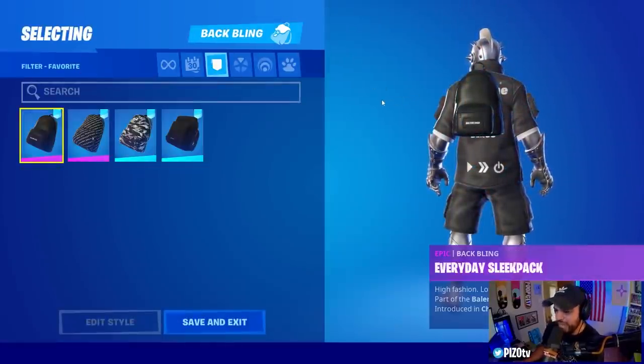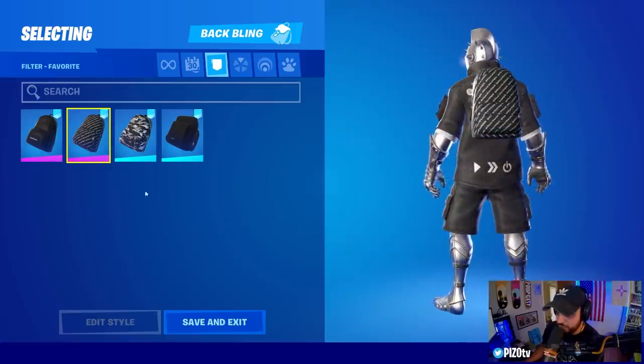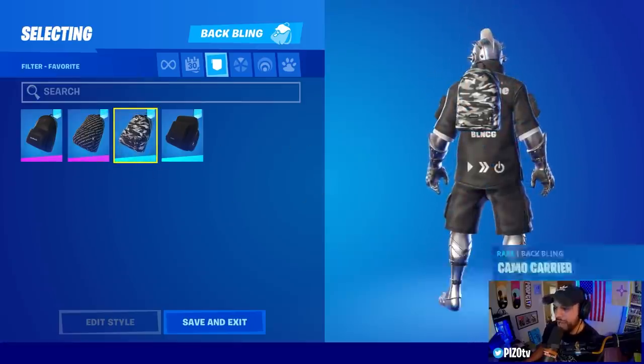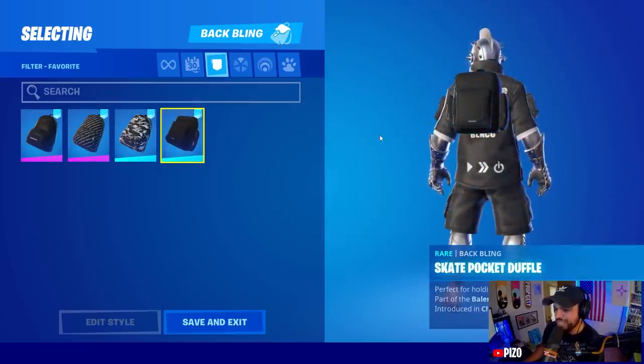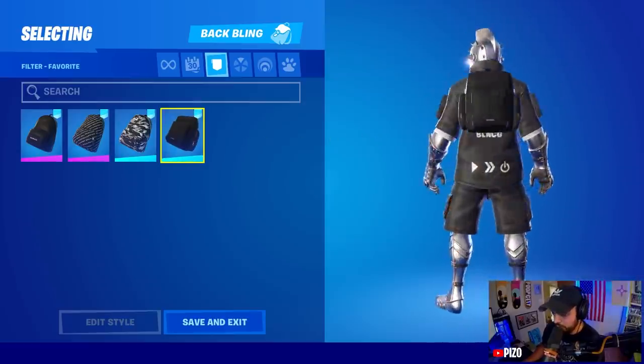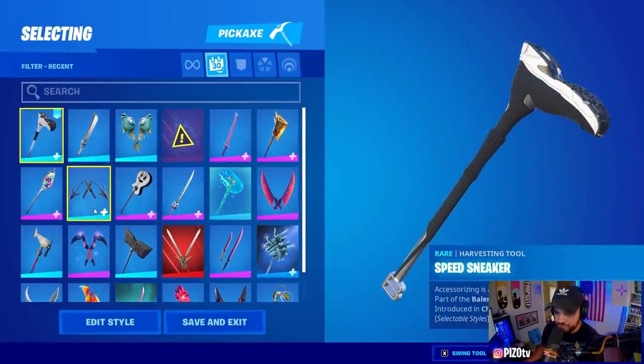This is the Everyday Sleek Pack back bling, and the Logo Lugger as well. The Camo Carrier — none of these are reactive by the way, like the skins were. And then the Skate Pocket Duffel. Should be pretty easy for combos there.